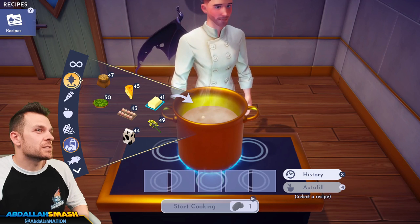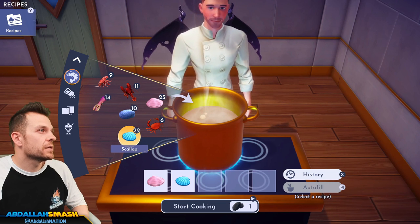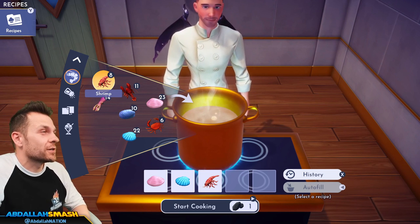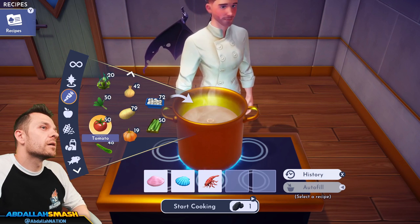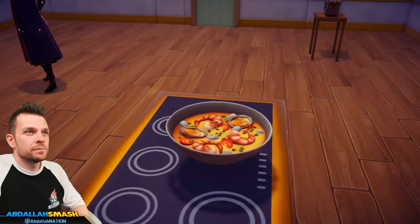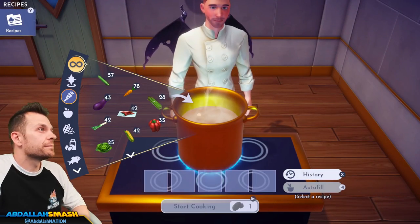We're going to make some Booyah Base — we made that for Goofy once. It's any two seafood, shrimp, tomato, and any vegetable. I've got shrimp — these shrimps have been sitting in my drawer for like a week. Booyah Base: as long as you have the shrimp and the tomato.